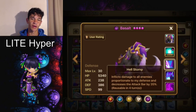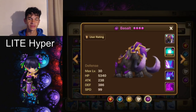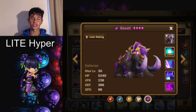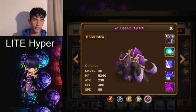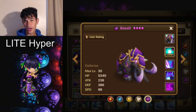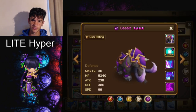His third skill inflicts damage to all enemies proportionate to his defense and decreases the attack bar by 35%. Both the second and third skills are reduced to three-turn cooldowns when you max skill him. Reading those skills, you can figure out Basalt is meant to be built tanky — his second skill is based on HP and his third is based on defense. You'll want accuracy to land the provoke and attack bar decrease, plus HP, defense, and speed.